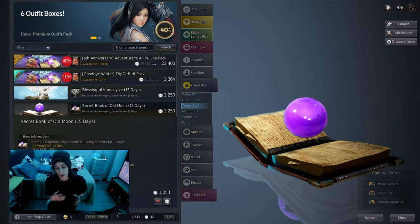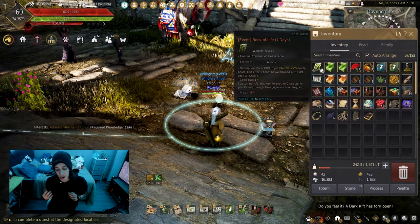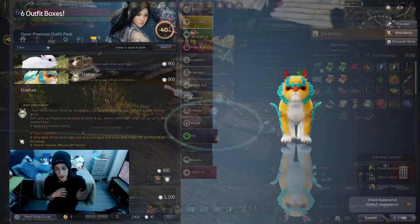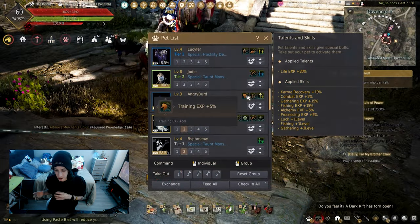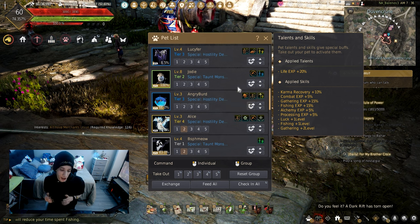Having your value pack, your Secret Book of the Old Moon, and if you can manage to get one, a Book of Life, will increase life experience earned. Having a Hedgehog out will increase the horse's experience gained, and other life-scaling pets do have the plus five percent training experience bonus.